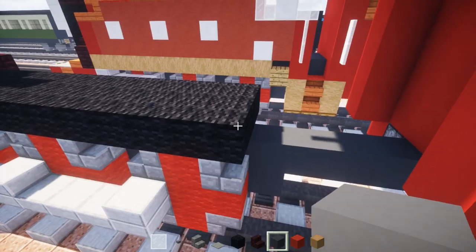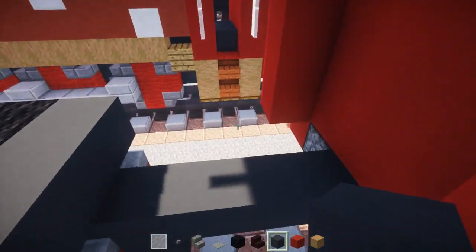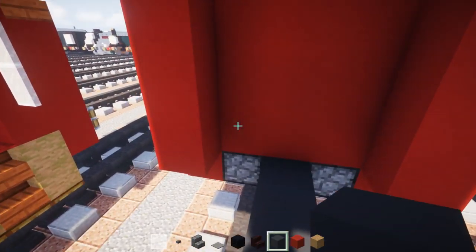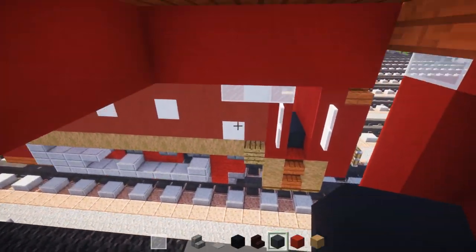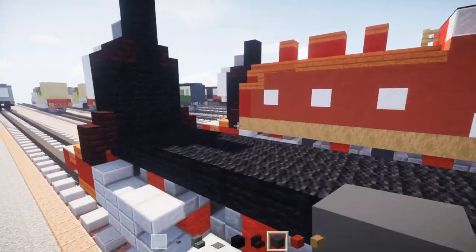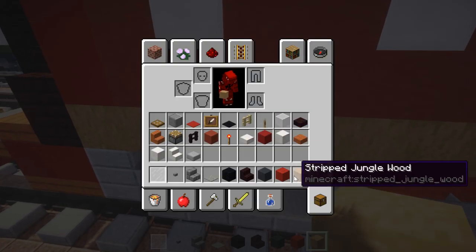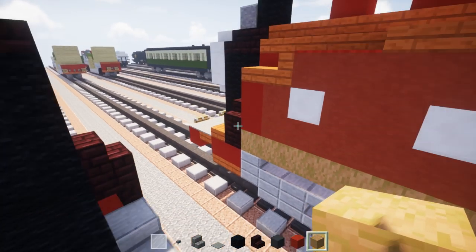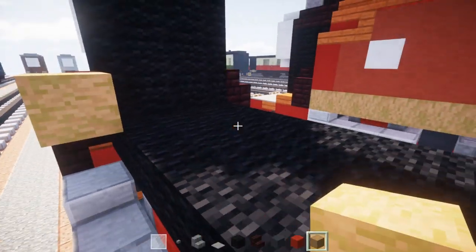Replace those 3 black wools with grey concrete and let it go all the way to the back, filling in 3 blocks wide. On the sides we need this yellow bar — this is going to be stripped jungle wood. It's a good color for it.